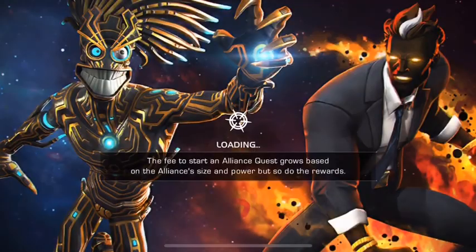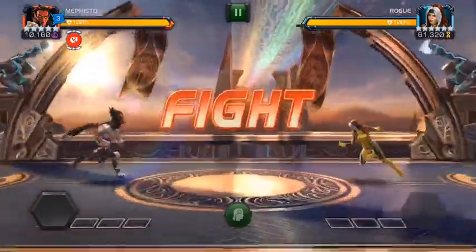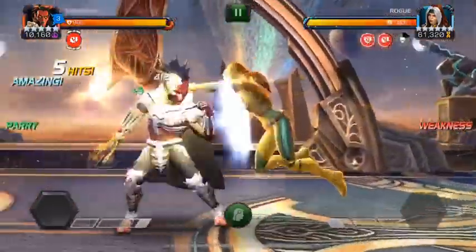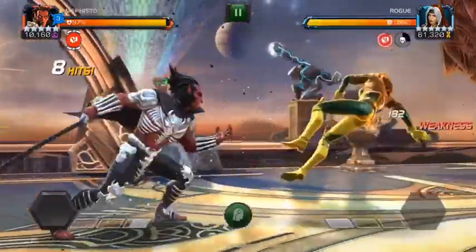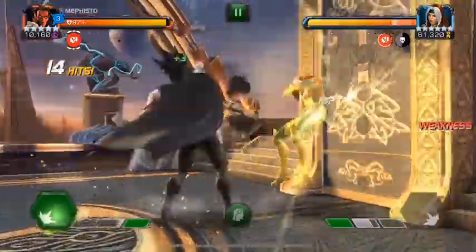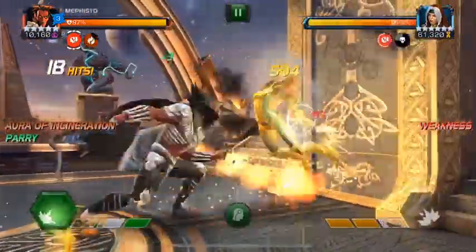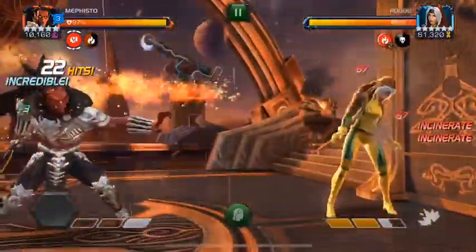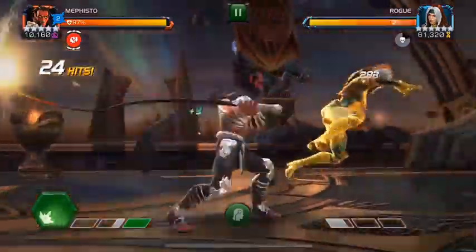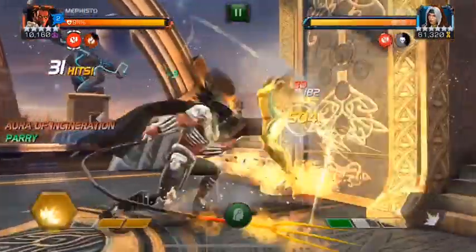Hello there guys and welcome back to the channel. In today's video we're going to be taking a look at some options on how to defeat this Rogue in Variant 3, Chapter 3, Quest 1. She has a super annoying regeneration plus Mighty Charge, and Rogue's ability to shrug off debuffs quickly combined with that regen makes it a fairly difficult fight. You need a specific answer for her, and honestly the easiest, most straightforward answer is simply taking Mephisto.